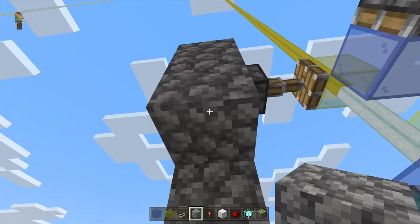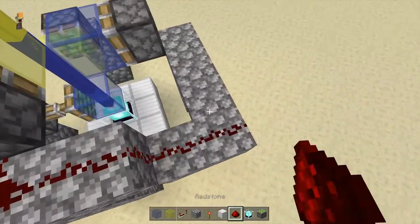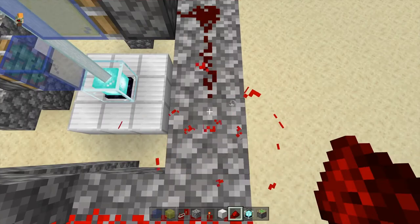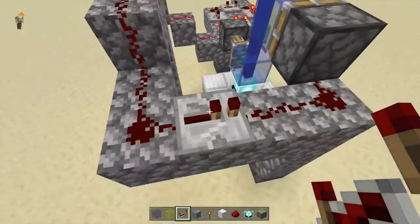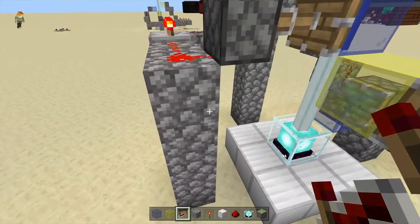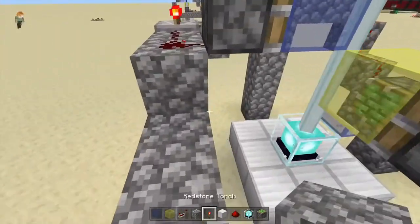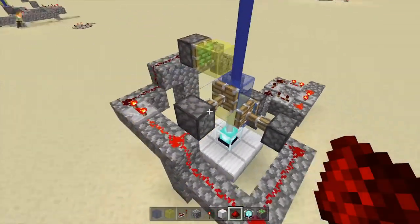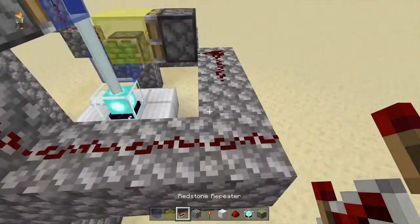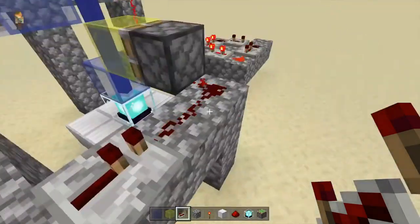Now go down one step and go to this piston here. Place redstone — you know the drill. But now this one is in sync too. So as before, place a redstone repeater and do like that. Then go down here and place some redstone. Now these are in sync again, but you can easily avoid that by just placing a redstone repeater pointing in the same direction as you want the redstone signal to go.